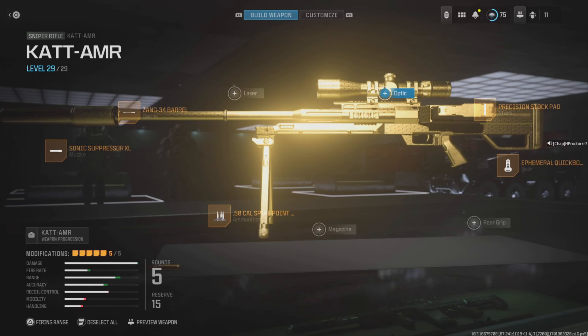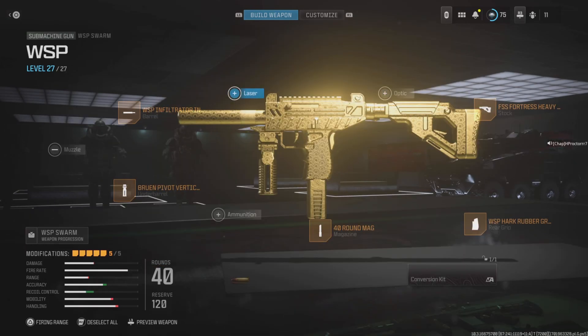For your secondary you want to be using the WSP Swarm — this thing is just crazy up close. I've got it built for ADS speed and mobility, so it kills people up close with no match. Not the best recoil control at range, but you'll be using your main weapon for that. You want the WSP Infiltrator Integrated Suppressor on the barrel, the Bruen Pivot Vertical Grip, FSS Fortress Heavy Stock, WSP Hak Rubber Grip, and the 40 Round Mag. This is pretty much the meta.